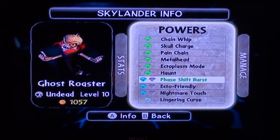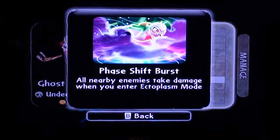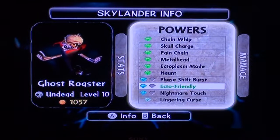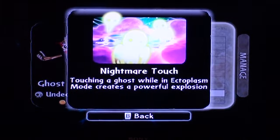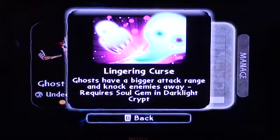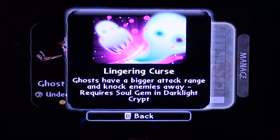Now for the path I chose — this time I chose Fear Eater instead of Skull Master. So we've got Phase Shift Burst: all nearby enemies take damage when you enter Ectoplasm Mode — kind of like Voodoo's Magic Elementalist Path. Ecto Friendly — I like that, instead of Eco Friendly it's Ecto, it's just clever. While in Ectoplasm Mode, you move faster and lose less health over time. This is the ability that'll make this path so much more worth it. I really think this is the better path out of the two, at least for the Wii, and I'll explain my reasoning over time. Nightmare Touch: touching a ghost while in Ectoplasm Mode creates a powerful explosion. And then Soul Gem — Lingering Curse: ghosts have a bigger attack range and knock enemies away.